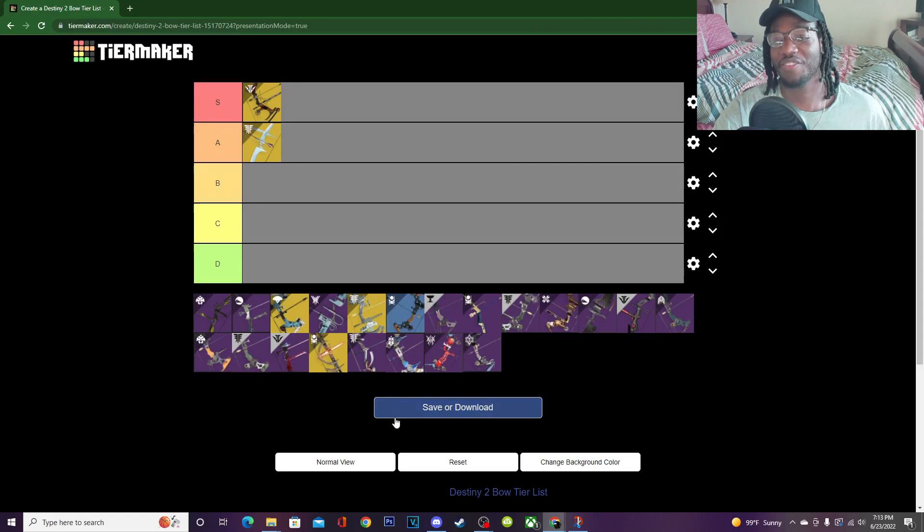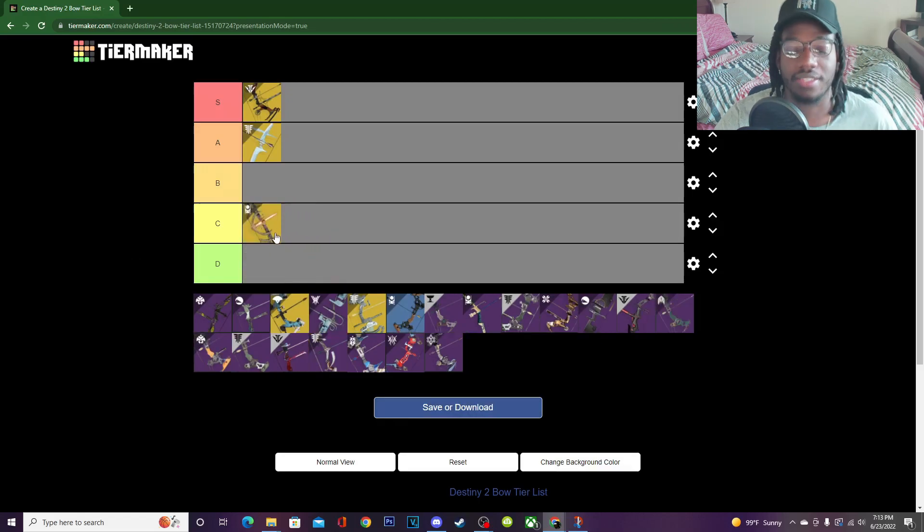Next we have Tiku's Divination. I made a video on this bow — I love it, but it's a C-tier bow by itself. However, this bow can easily be S-tier if you have a partner in PvE or PvP. If you're tag-teaming — one doing the light attack and the other doing the full draw — it can go absolutely crazy.